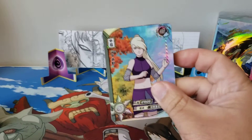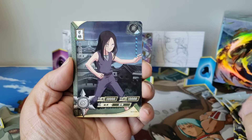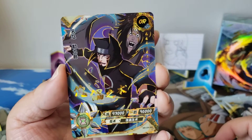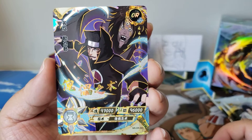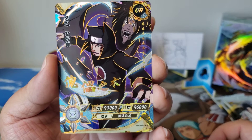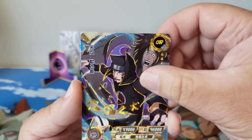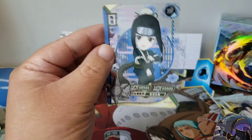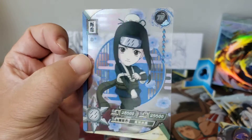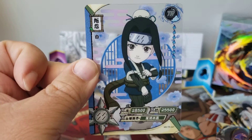This is the fourth video on the channel — thank you all for watching. We're pulling Ino, Hanabi, Kakashi. Oh nice, Kankuro — a hit! The puppet is not friendly, it says right there on the back. Be careful. And we get this hit too. All of these packs come with these TR or TGR cards — they're like transparent cards. Very awesome.